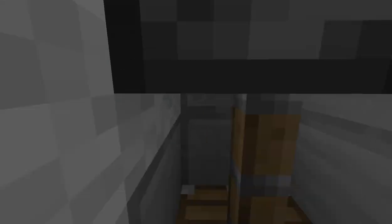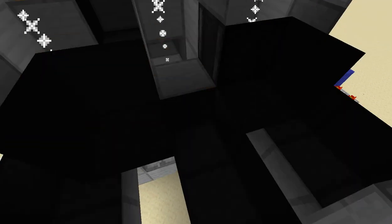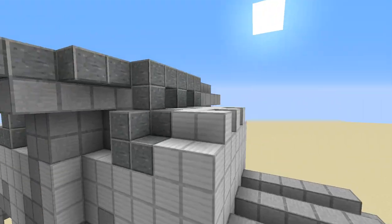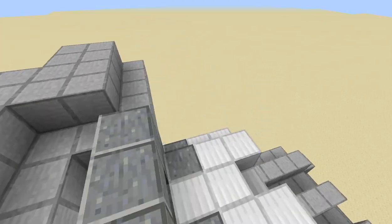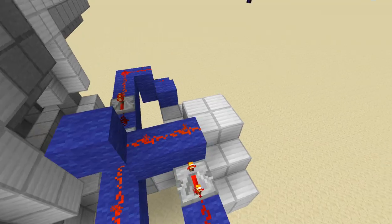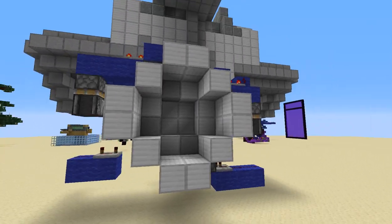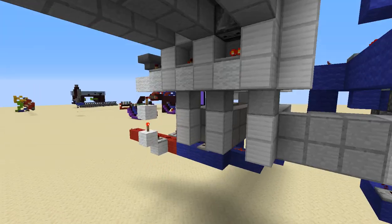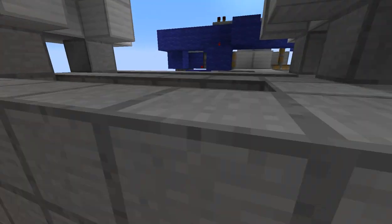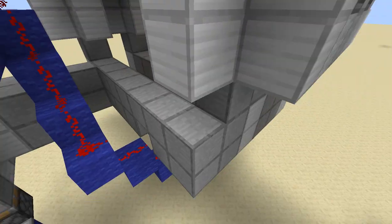We have six pistons, three on each side, all looking the same. This is the electric line that powers the torches basically, and you can see the axle is moving slowly, driven by the pistons.